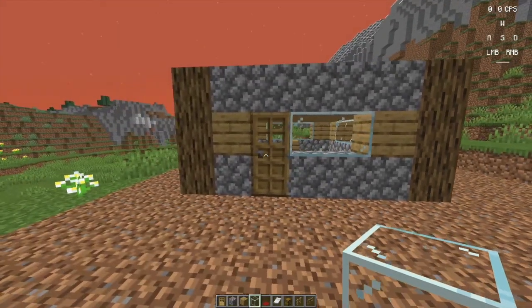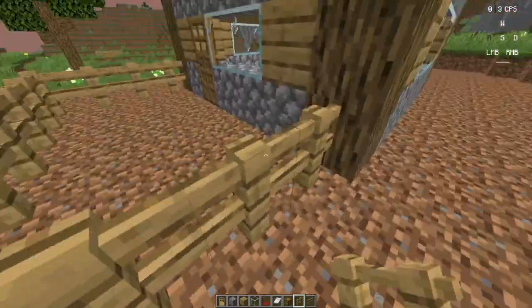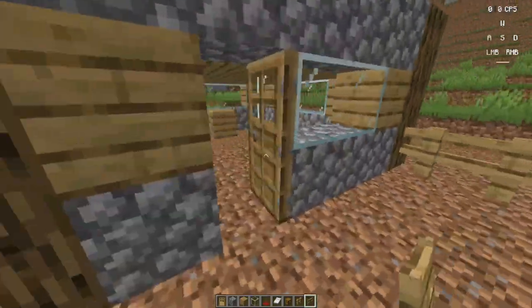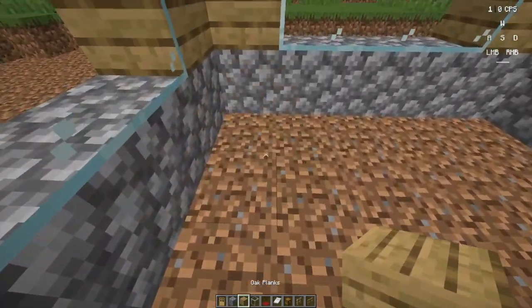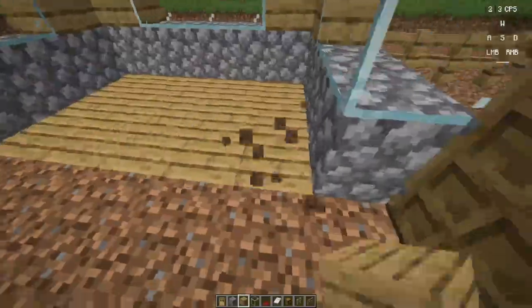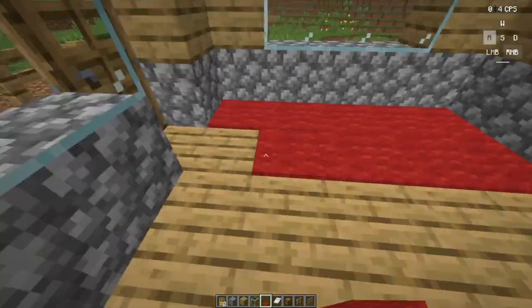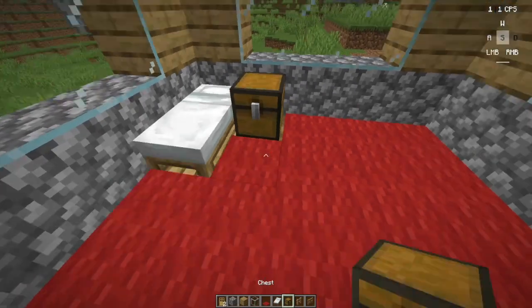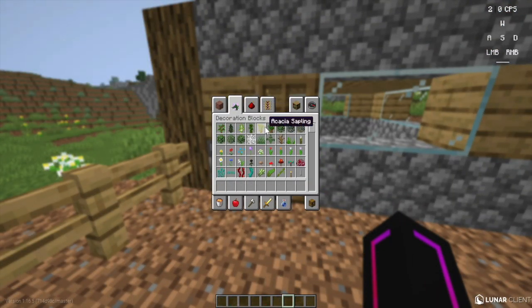Those are our windows. I'm going to put a fence around the front to make a garden. The floor wasn't looking great — it was just dirt — so I'm going to use wood planks. There we go. Now I'm going to cover the inside with carpets. The house is already looking really nice, but I'm going to take it a step further and put a few leaves around to make it look nice, and also place a few flowers.